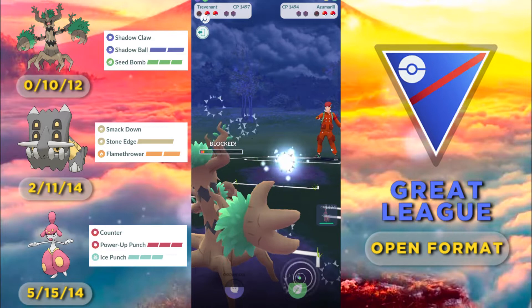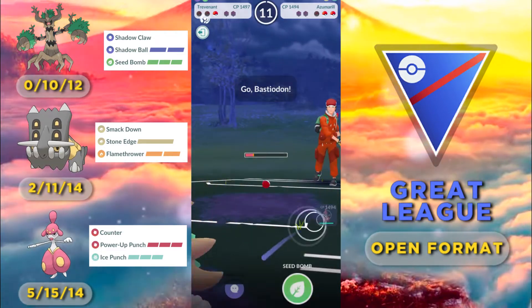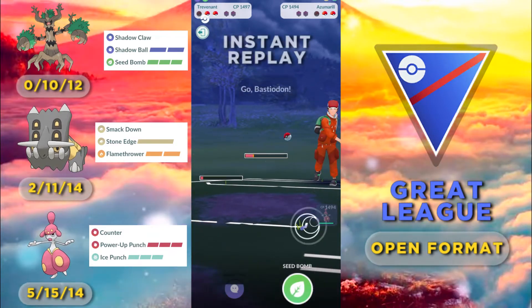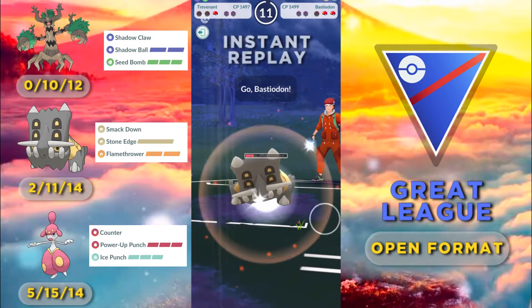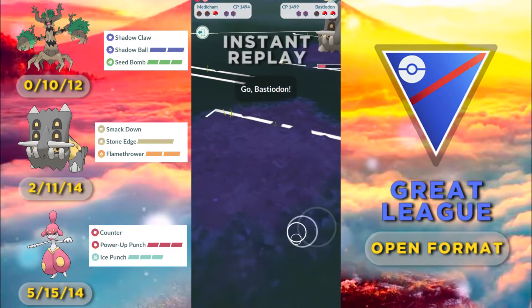Unfortunately he gets to the Ice Beam. We decide to shield it. But then the Bastiodon comes in and snipes us. Let's take a look at that snipe once again — as you can see I'm trying to swap into the Medicham, but our switch clock is not quite ready yet and we literally get smacked down.